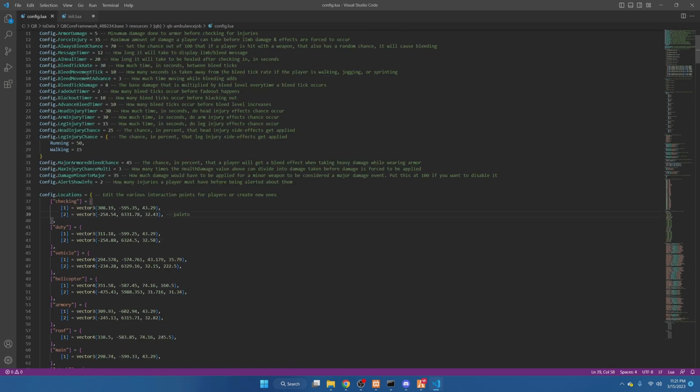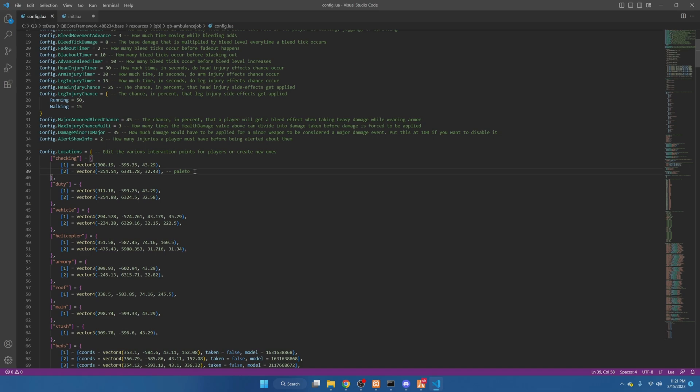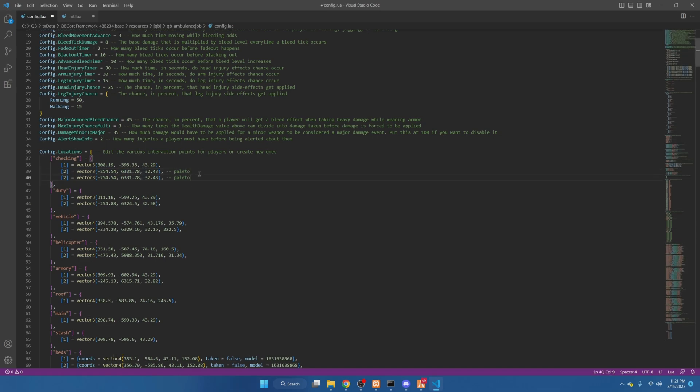We're going to scroll down to the checking section and copy the one that's here. Hit enter and paste it. From here, change the number in the bracket to three to make sure it lines up, and you can label this wherever it's going to be, just so you know it's different.